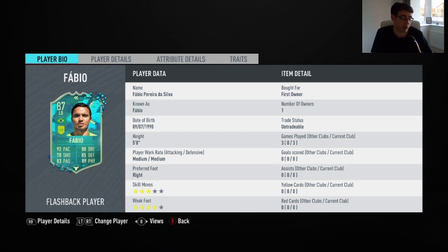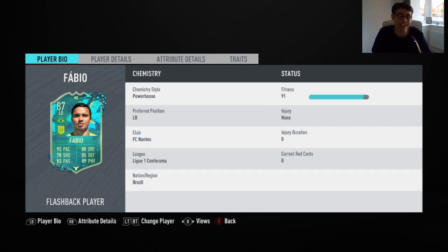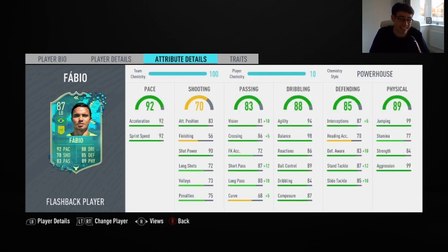He has 3-star skill moves as well as 4-star weak foot. His main standout stats are his 99 aggression, 89 ball control, 98 balance, and 87 short passing. He has the powerhouse chemistry style applied to him, along with the traits of long throw-in and injury prone.